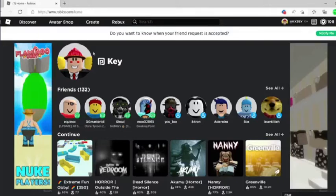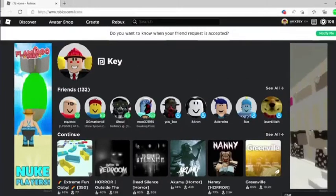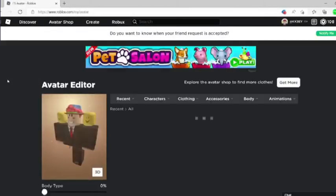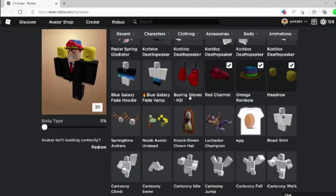You could also buy a head row with a hundred Robux, which is also a limited item. Someone could subscribe for a hundred Robux and you could get lucky. You could also buy layered clothing with a hundred Robux.